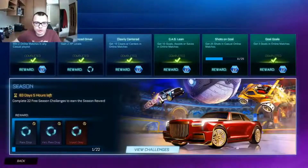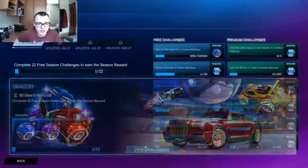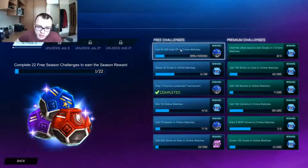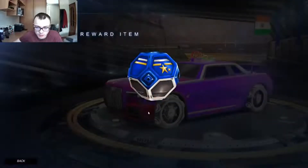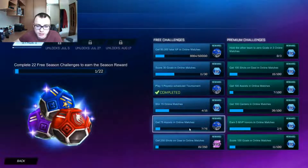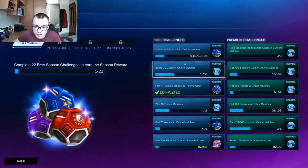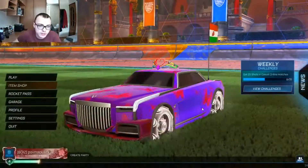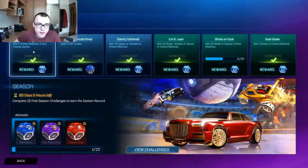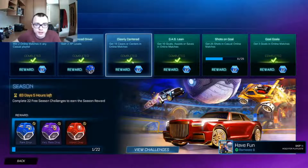I also wanted to show you some of the challenges. There are three challenges for this season: get 50,000 XP to get the drop, 30 goals, and play one tournament — this is really easy, just register for a tournament and play it. Then win 15 matches, get 75 assists, and get 250 shots on goal. Most of these challenges are just about playing and grinding. These are premium challenges. For weekly challenges — very easy: win two casual matches, get two levels, and get 15 player centers.